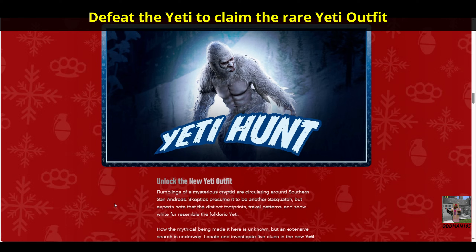Also new to GTA Online this holiday season is the Yeti Hunt. Uncovering five clues in the Rattan Canyon area will trigger the event, upon which the Yeti will attack you. Defeating the Yeti will unlock the rare Yeti Outfit, which is only available through January 3rd.